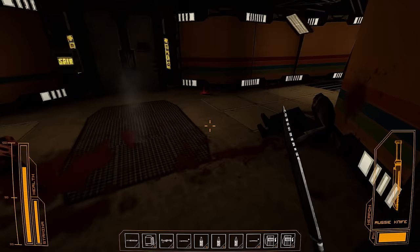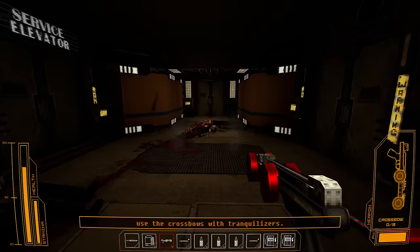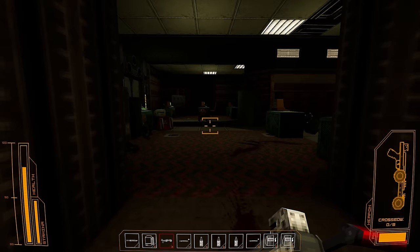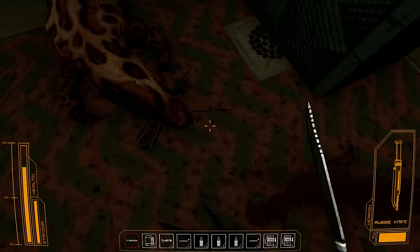There's a thing on the ground here we should listen to first. Andy, do you copy? The creatures are on the loose. Tell everyone to not engage with them unless they have weapons. If you have lead, use the crossbows with tranquilisers. If all else fails, you can try using fire. I didn't realise the crossbow had to reload — obviously it has to reload, I didn't realise it was going to take quite such a long time.